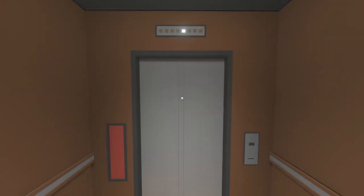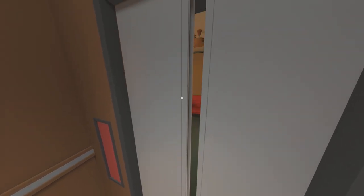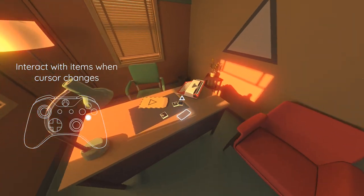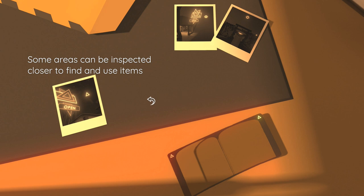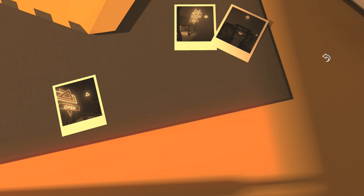Starting off here, we're going to head forward out of the elevator, take a left turn, and press A to interact with this item on the desk here. Interact with this, and then you can use your cursor — I believe it's the right stick — and select the item using the A button.